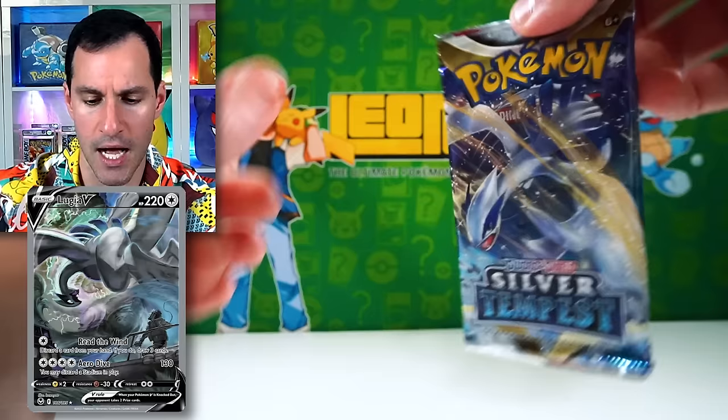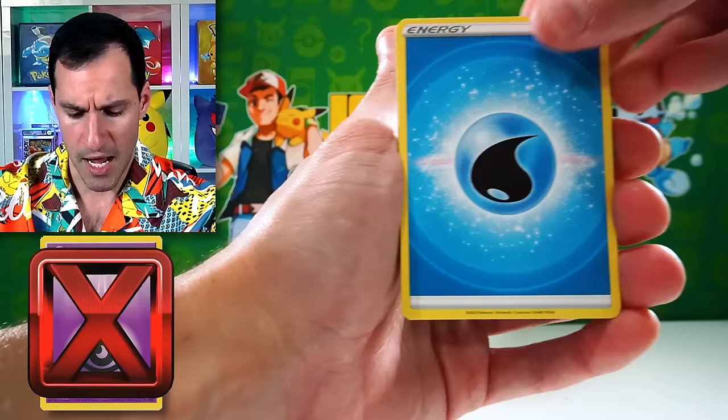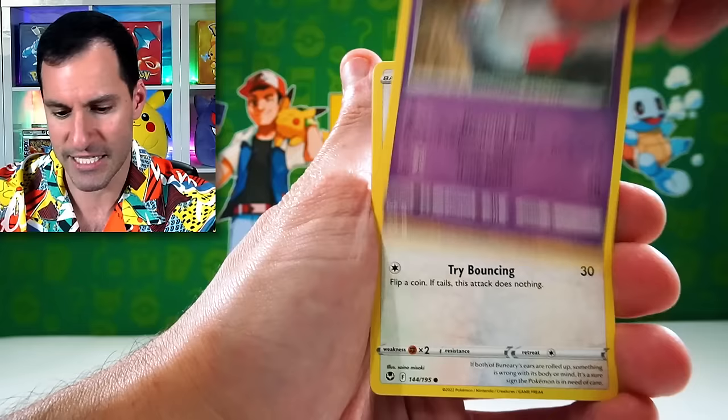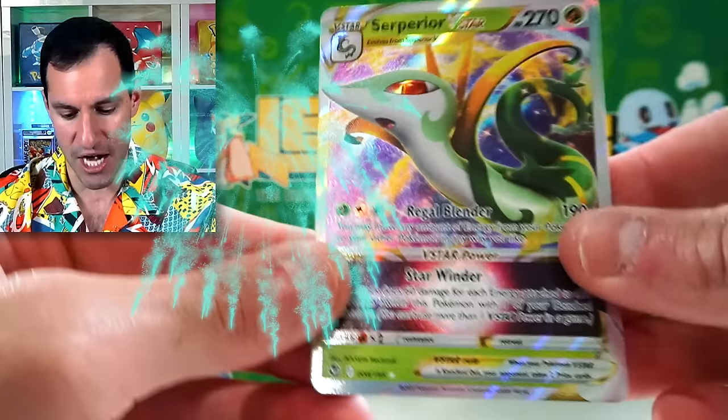I pulled the alt art Lugia in my first booster box of Silver Tempest, which was pretty much the main card. Four cards — psychic energy for guess the energy. I want to make sure I hit on plenty of stuff to talk about, especially with the not-as-exciting packs. We got a Drowsy, a Maru, and a Suicune V-Star — not bad.